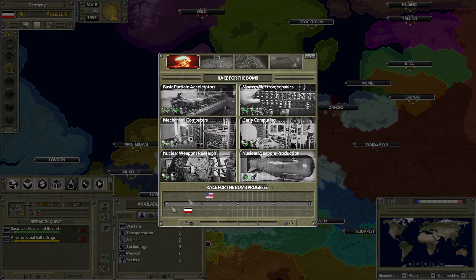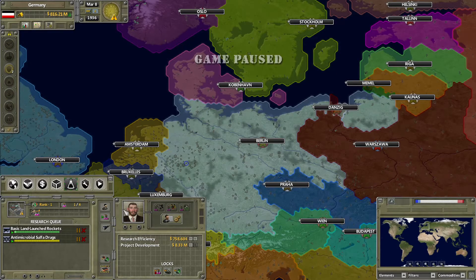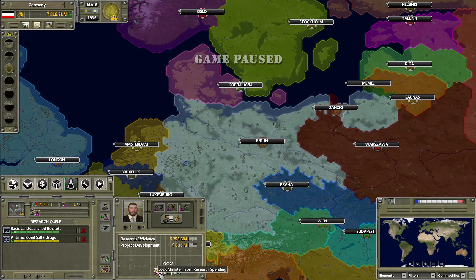Finally there's the cabinet button to see your cabinet minister. You can pull up all the cabinet priorities if you want your AI to take care of the research for you, or lock the AI off from spending and picking new research altogether.